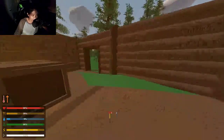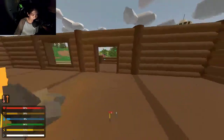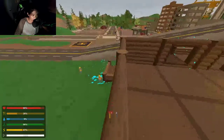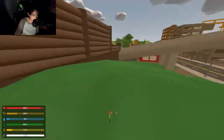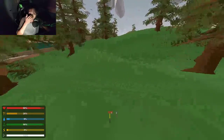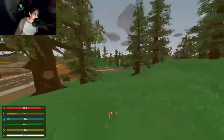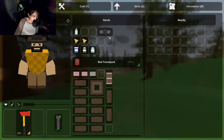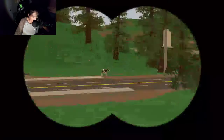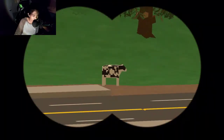Zombies are attacking me — the two zombies on the bridge are clearly after me. I don't have anything to defend myself long range because there's a spitter right there. Oh wait, it's a cow — so we can definitely hunt cows.